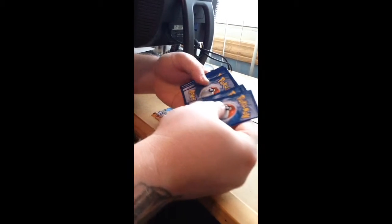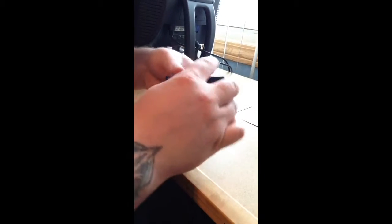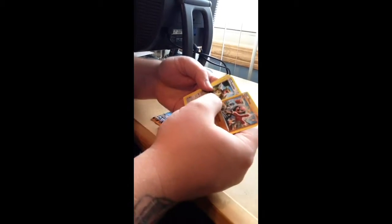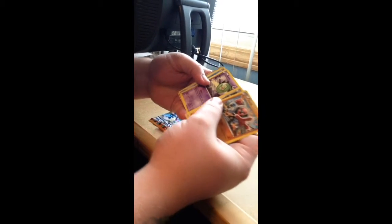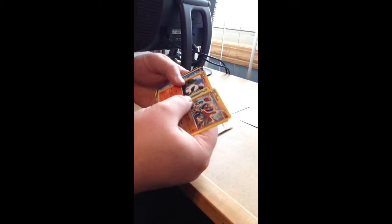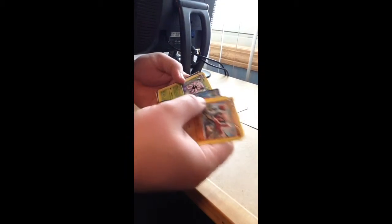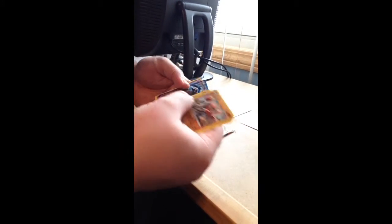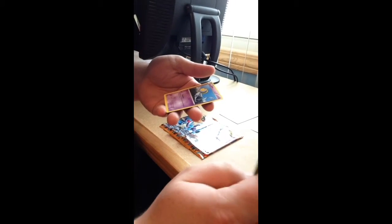And we're about halfway done after this pack. We have Throh, Kangaskhan, Celosis, Remoraid, Larvesta, Octillery, Lilligant, Lairon, Ursyrup, and for our Rare is a Uxie.